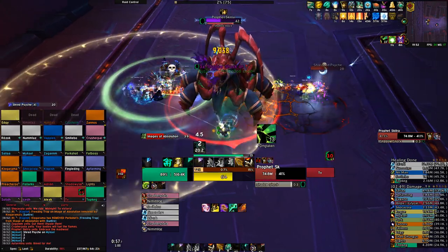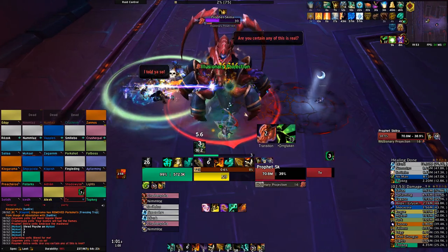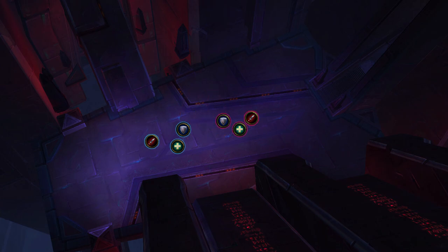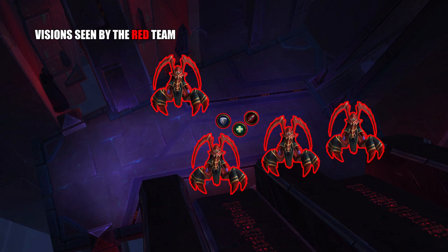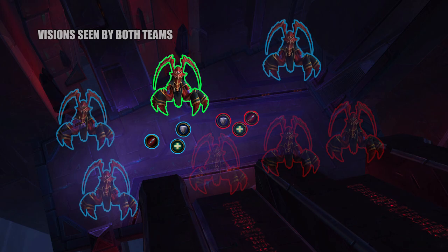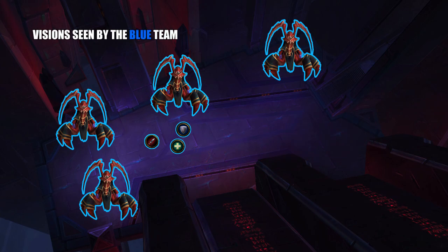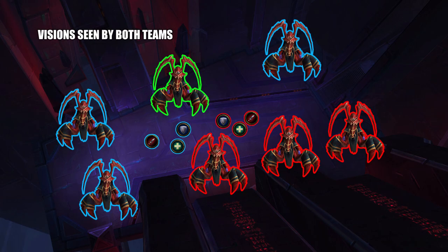The reason you want to tank the boss in the middle of the room is for Phase 2, which happens every time you remove 20% max health from the boss. As soon as this stage begins, the boss will disappear and the raid will be put into two different phases. You can still see each other and heal each other, but you'll see different illusions around the room. However, one illusion will be in the same location in each phase, so you need someone from the blue debuff phase and someone from the red debuff phase to communicate and identify where the adds are throughout the room.